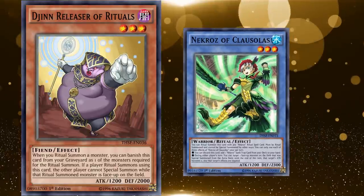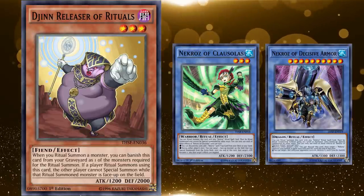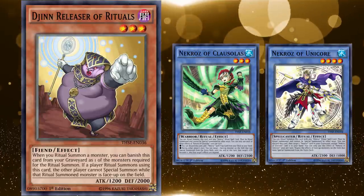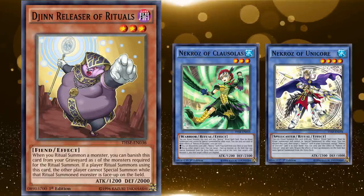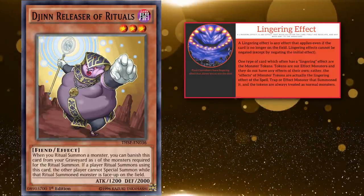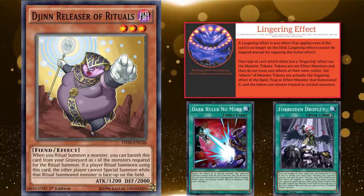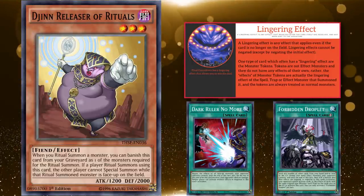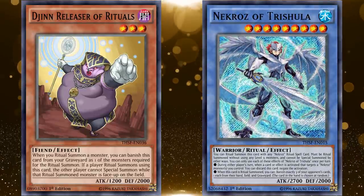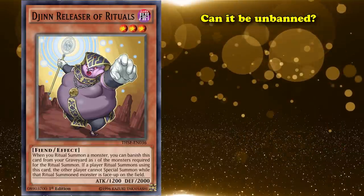Since one of those main playmakers was a level 3 monster, you could just choose to ritual summon it normally with Djinn Releaser of Rituals as its full material — it even had an impressive 2300 defense for a level 3. So unless your opponent was able to beat over Nekroz of Clausolas without special summoning a monster, they were pretty much locked out of the game. There was even protection for it — Nekroz of Trishula could be used from the hand to negate any card effect that would target it, and Nekroz of Decisive Armor could increase its defense by 1000. Additionally, Nekroz of Unicore had a passive effect to negate effects of all monsters special summoned from the extra deck, so if your opponent already had an answer on the board, they probably couldn't use its effect.